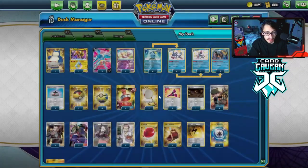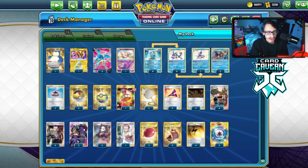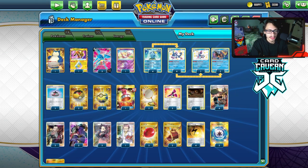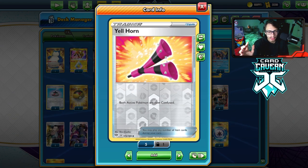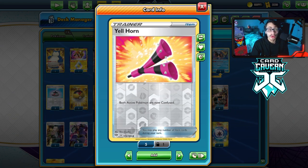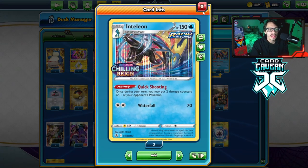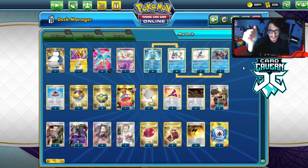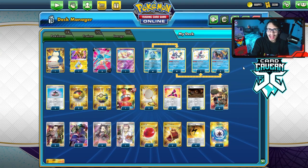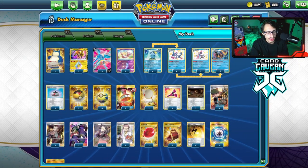I'm playing Koga's Trap and Yellhorn. Yellhorn is a little bit riskier — I was originally playing four Yellhorn, but Koga's Trap is just better because you can also poison them so you get extra damage in play. The problem with Yellhorn is you confuse both actives, so you actually have to play a Bird Keeper. But you can't Bird Keeper if your opponent doesn't play with the Yellhorn, so it makes it a little complicated. For example, if you Bird Keeper to an Inteleon and Galarian Mine is in play, you Yellhorn to confuse and then try to retreat back into Vikavolt — you can't, because Galarian Mine's in play. Unless you Scoop Up Net, of course. That's why I'm playing Koga's Trap.